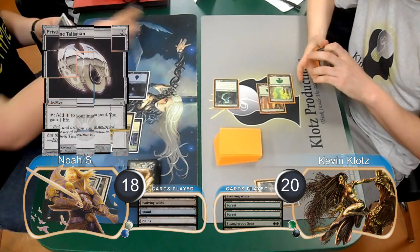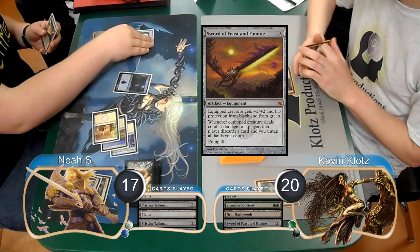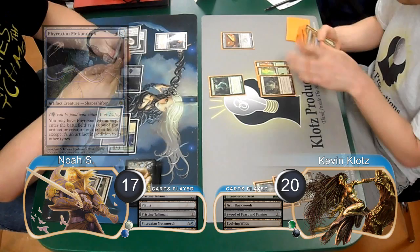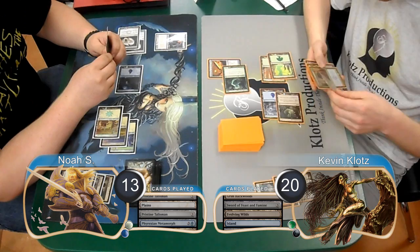That dropped Noah to 18. Noah then played a Pristine Talisman on his turn, and then I attacked again, so he gained 1 and then lost 2, going to 17. Then post-combat, I laid down a Grim Backwoods and put a Sword of Feast and Famine into play. Noah played another Talisman on his turn and then played a Phyrexian Metamorph to copy my sword. I played another Evolving Wilds on my turn and sacrificed it to search for an Island. I then equipped my sword to my Geist and attacked for 4 more, dropping Noah to 13. He discarded a Buried Ruin while I untapped my lands.